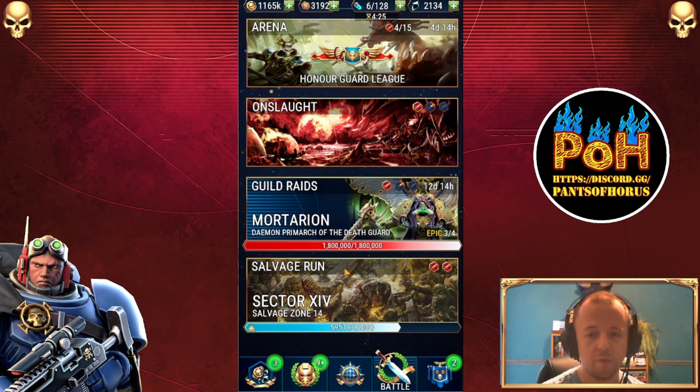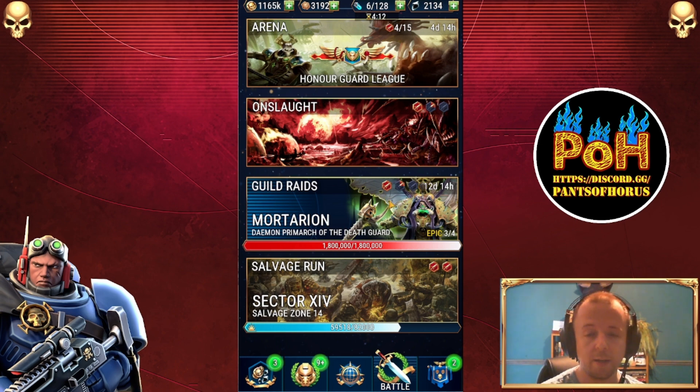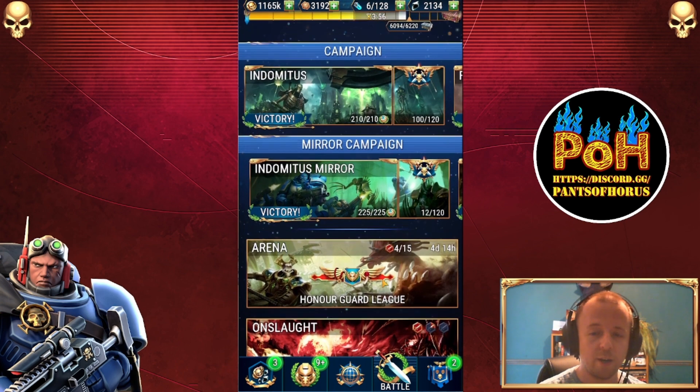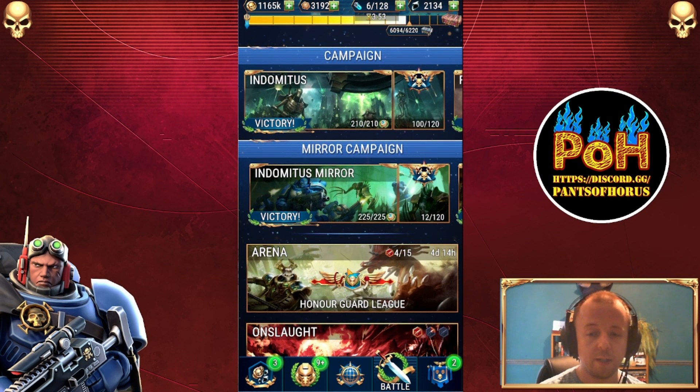You do two guild raid missions — usually the second condition for that quest is 10,000 or 20,000 ability damage or something like that. Either way, if you're doing two guild raids you can rattle that out really easily. There's also one onslaught mission, I believe — I'm going off previous events — which is pretty straightforward. I always like to keep one onslaught in reserve; it just comes in very handy.